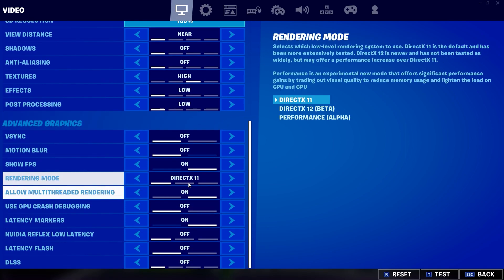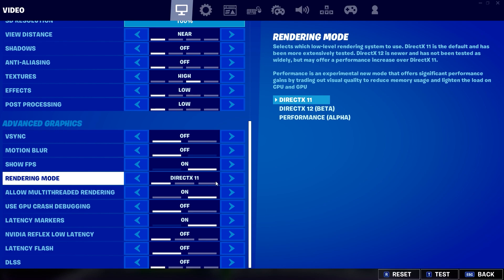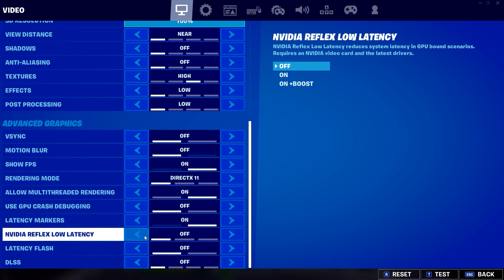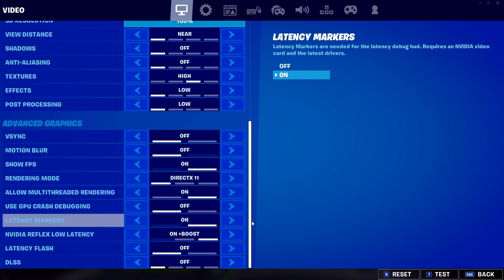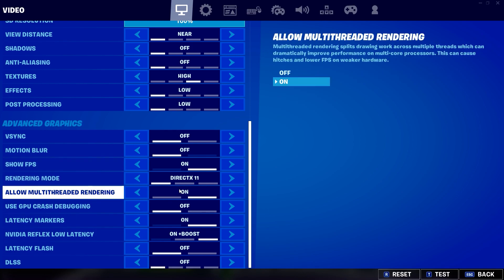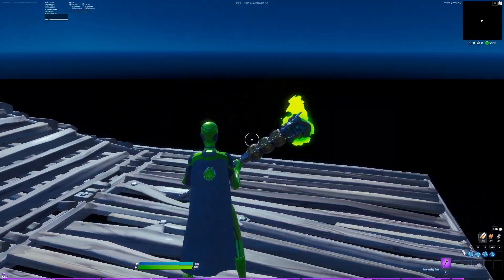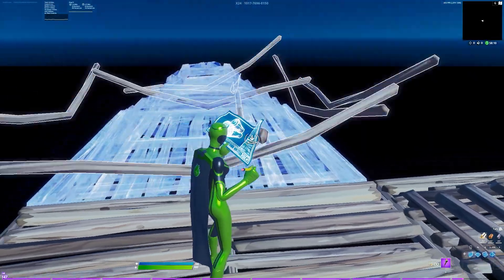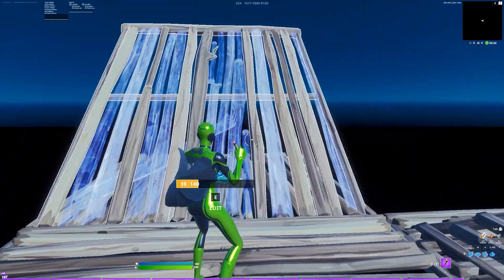Rendering mode: I use DX11 and I've been staying on that. Performance mode could decrease latency by a little bit, but for the sake of video quality I'm just going to stay on DX11. And then NVIDIA Reflex Low Latency — make sure that this is on as long as you have the latest NVIDIA drivers, and this is going to lower your input delay by a whole bunch. Now for the setting I use that I don't think I've seen anyone else use: allow multi-thread rendering — turn this off. Your builds are going to look slightly different because the rendering mode has changed just slightly, but it doesn't look bad. You can edit a lot faster and you can just feel that there's less input delay — it feels really, really good.